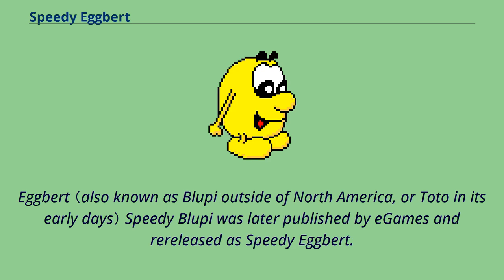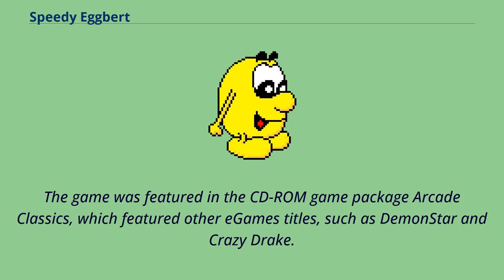Speedy Bloopy was later published by E-Games and re-released as Speedy Egbert. The game was featured in the CD-ROM game package Arcade Classics, which featured other E-Games titles such as Demon Star and Crazy Drake.